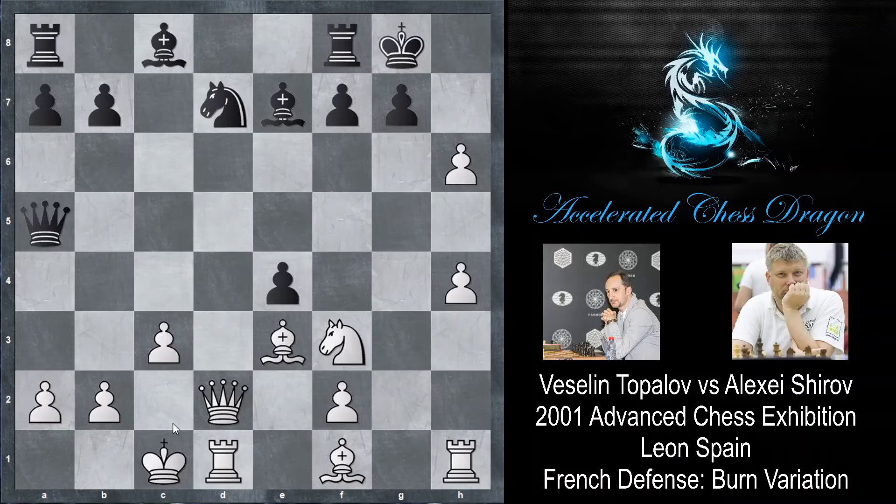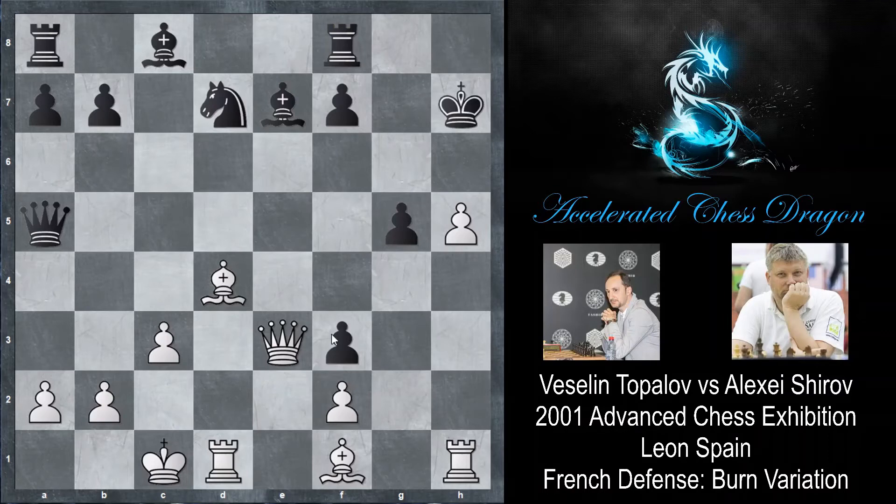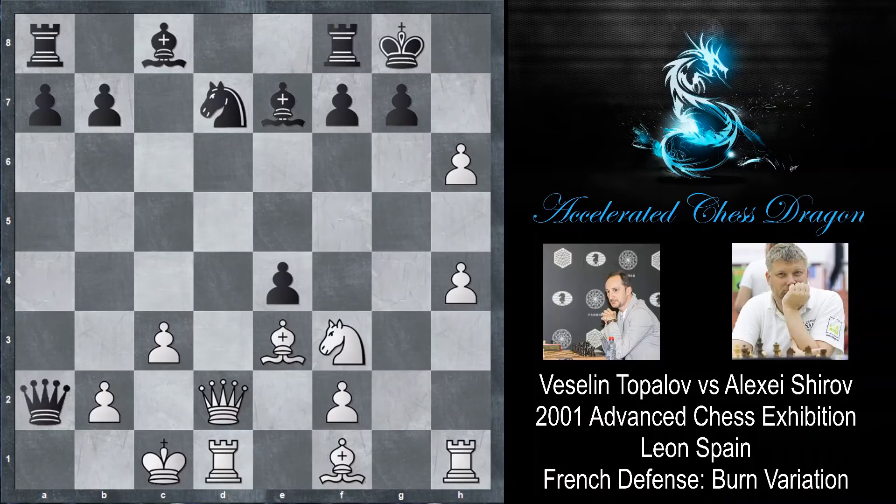Bishop e7, and now g takes h6. Queen takes a2 is played. You might wonder why e takes f3 wasn't played - after e takes f3, there's the option of h takes g7, but also bishop d4. These two threats are basically linked. If g6 is played, h7 check forces king takes h7, then h5 is played and the position is just too much for Shirov to handle. So instead, queen takes a2, capturing a pawn and threatening queen a1 check. Queen d4 by Topalov - now queen a1 check doesn't work because after king c2, there's no follow-up.